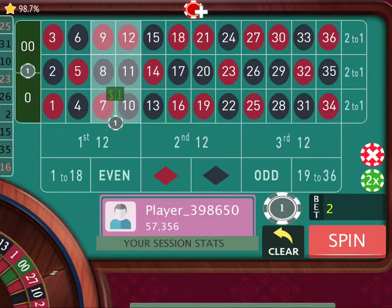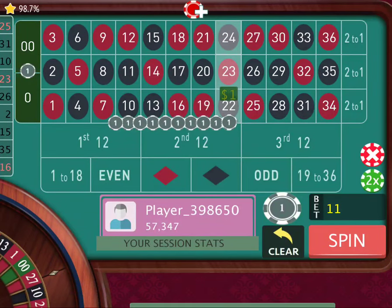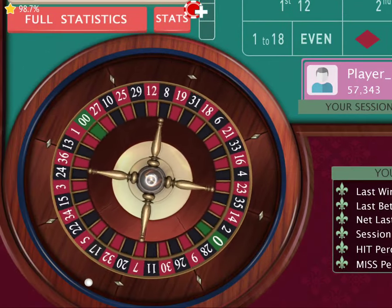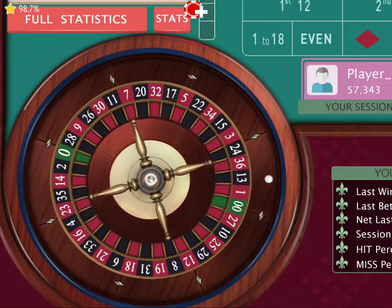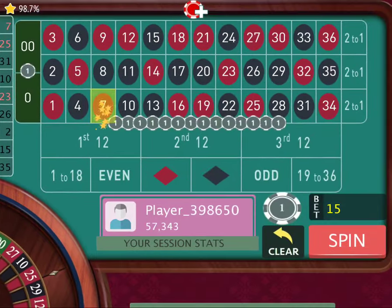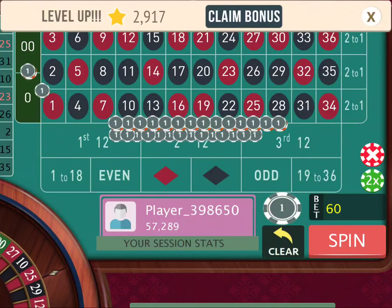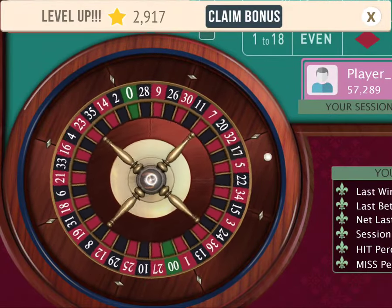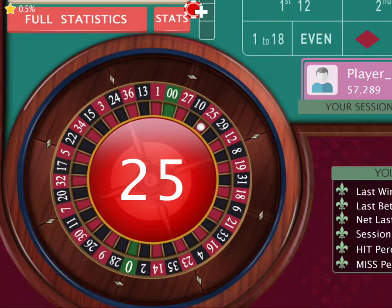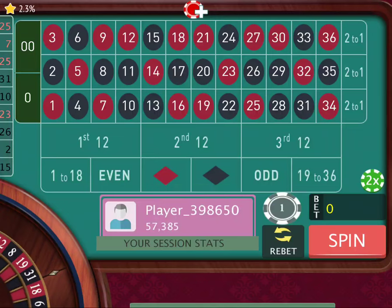So fast! Reset and spin. We got 7 — partial. We lost $9. So I'm going to double twice and spin. 25, giving us $36 more. We're at $385.